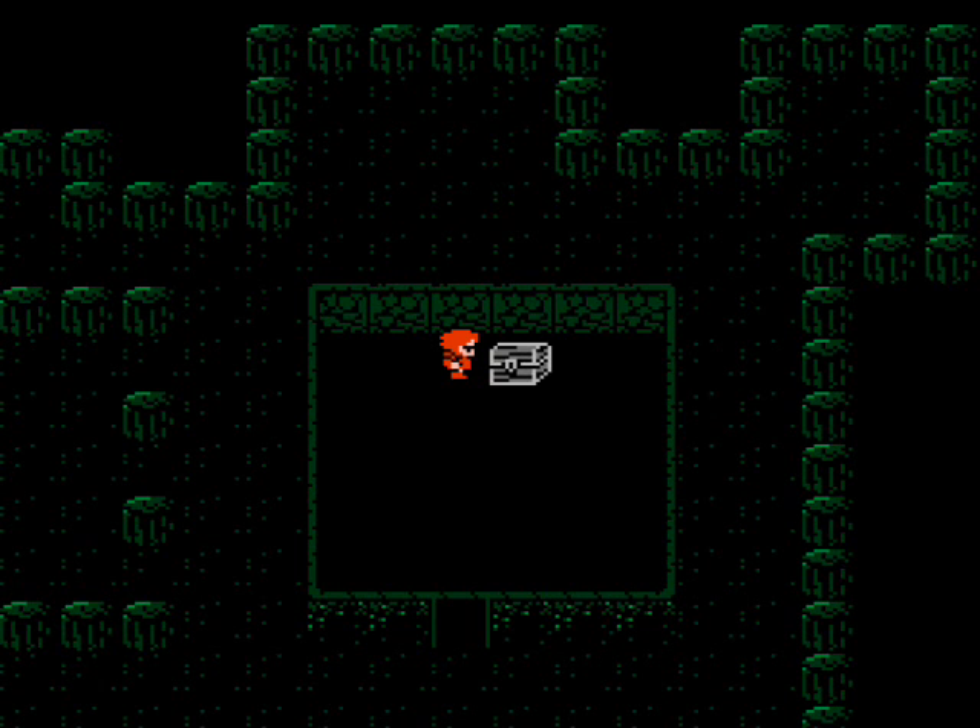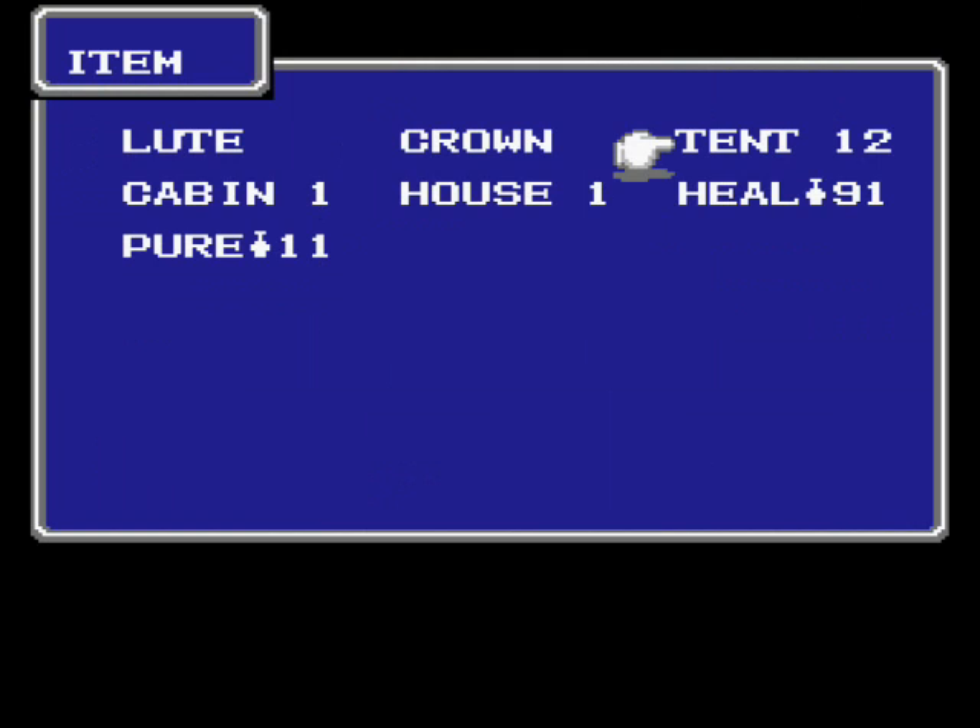That's all the treasure here in the Marsh Cave. What we're going to do now, before we return the crown to the king, is return to Elflin to rest up at the inn, and I'll meet you back at the Northwest Castle. One more thing: once you get out of the Marsh Cave, use a tent to save, and use as many as you need to restore your HP to maximum, because you're probably out of magic and it could be a little rough trip home.